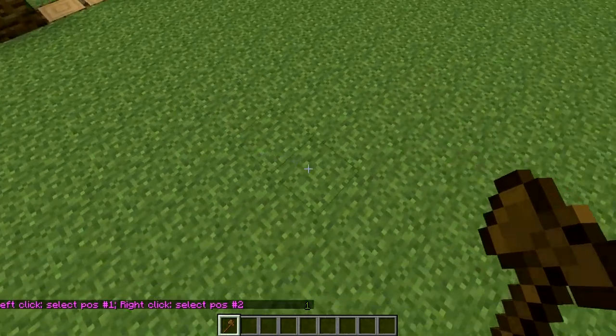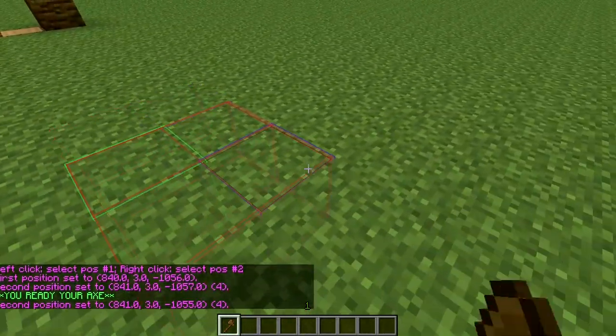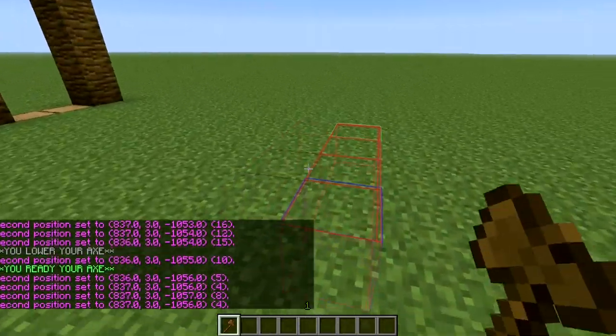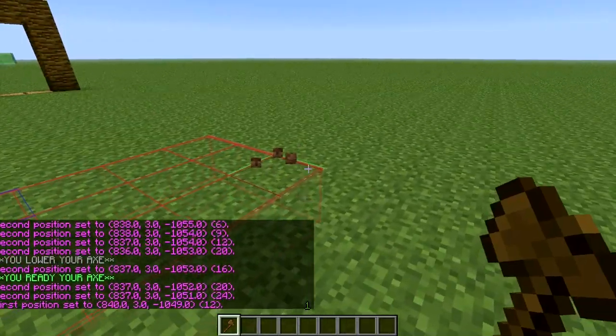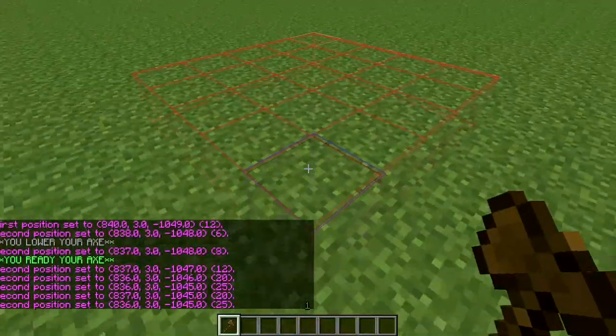The mod I'll be showing is this really nice mod that actually shows what you have selected. See that? Squares. So first off, I'm just going to show you guys simple squares. I'm going to start off a nice little spawn surface.